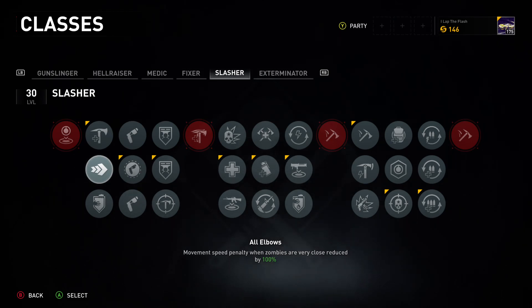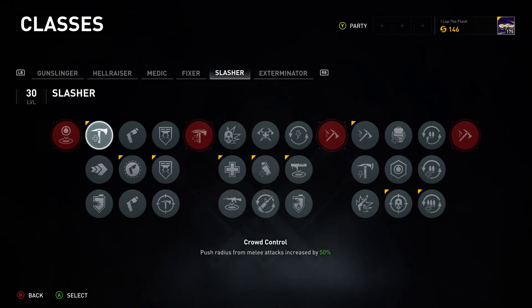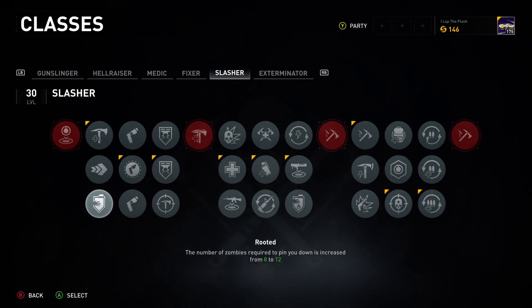If you're at the beginning of the Slasher run, just test it out and see if you're getting slowed time and time again. If you're getting slowed multiple times in a game — even like twice — I'd probably put this on. Otherwise skip it. Also, the number of zombies required to pin you down is increased from 8 to 12, but that one is required, not optional.